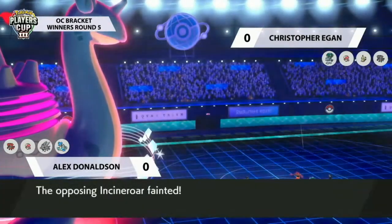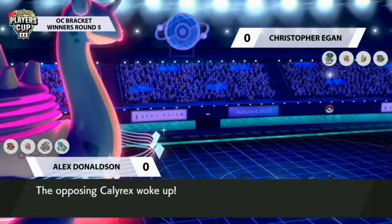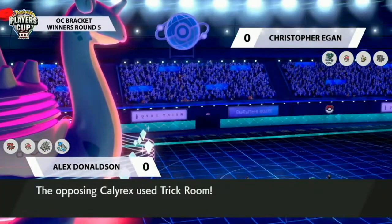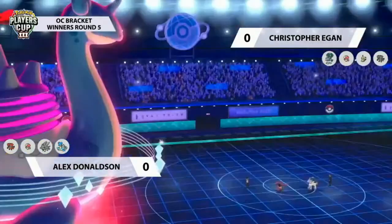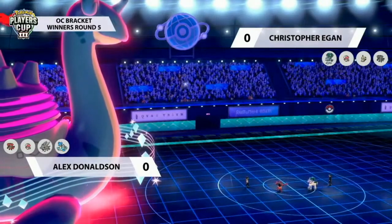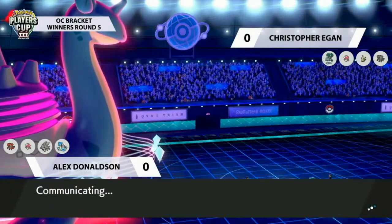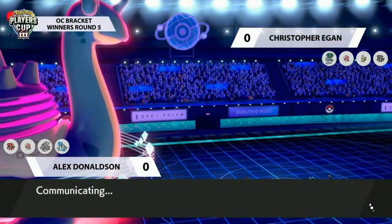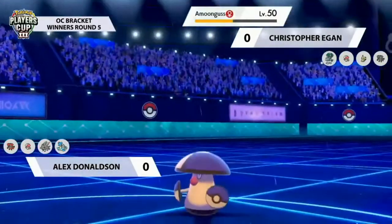Amoonguss swaps out for Incineroar, which gets some HP back from Regenerator. No swapping from the opposing Incineroar means the Max Geyser connects — critical hit — also setting rain. I'm curious whether the crit mattered. Calyrex actually wakes up and goes for Trick Room! Now you can maybe bring Amoonguss back out, but of course with Incineroar able to pivot in, there's Fake Out pressure. Calyrex Ice can also use Trick Room unlike Glastrier, which is a nice distinction.